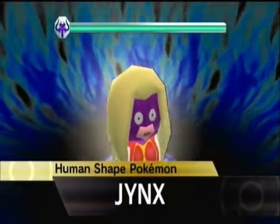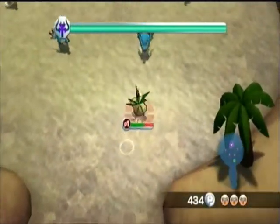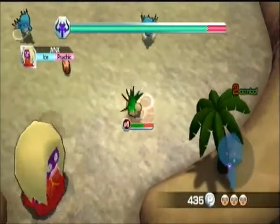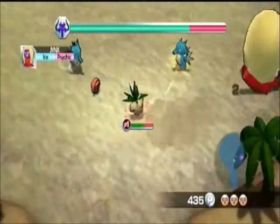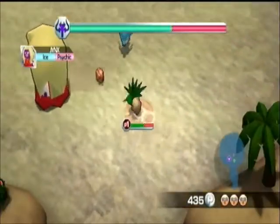Human-shaped Pokemon — Jinx! Yeah, Jinx is an Ice and something else type, cause I can't remember right now. But that's good cause ice is not super effective against Grass, so she won't be doing too much damage to us, I would think anyway. But she is a boss, so you never know.